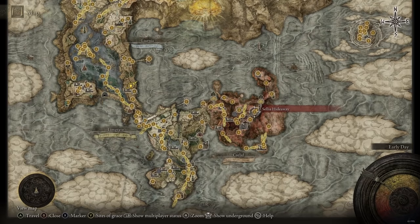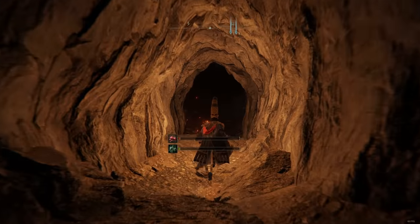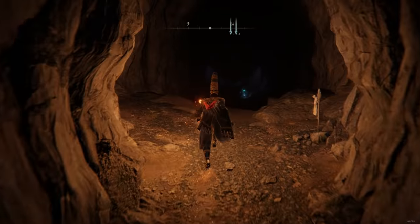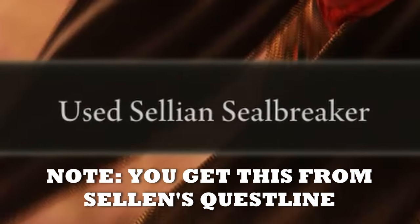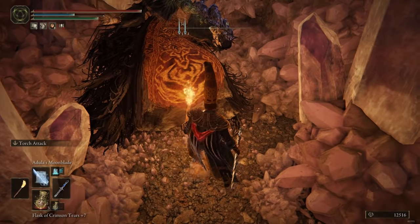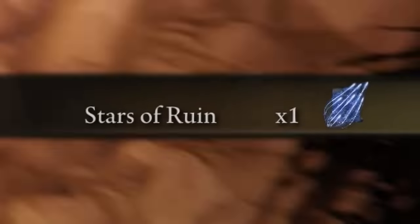Definitely pick it up — you can get it in Sellia Hideaway. When you proceed through the cave you will ultimately find Lusat. There are some hidden paths in this cave so be wary of that. When you get to Lusat he won't talk to you, similar to when we met Azur, but he will give you the spell and that's all that matters.